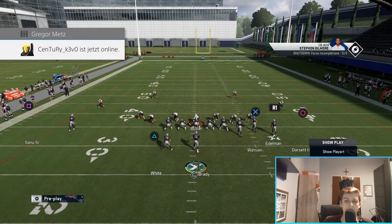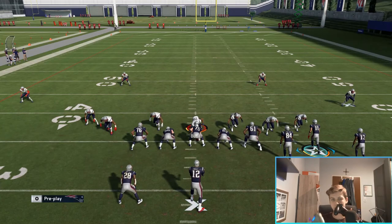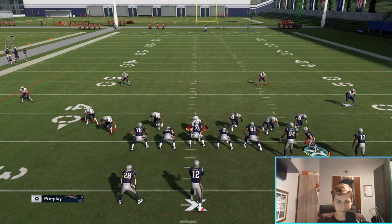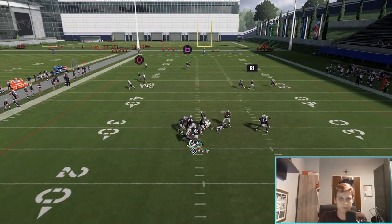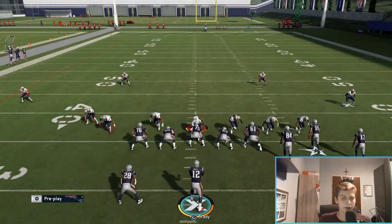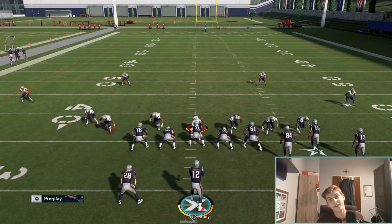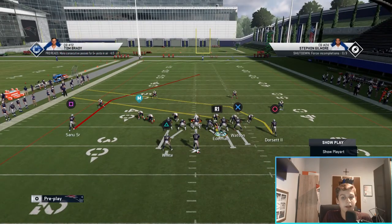Someone just asked online how to defend this - I think it's all about usering. I would bait the slant and then come back to the crosser, because you're going to pass the slant off to the flat zones and the hook zone, and then cover the crosser yourself. That's how this play gets stopped. But if you don't know it's coming, the crossing route is basically going to be wide open against every coverage.